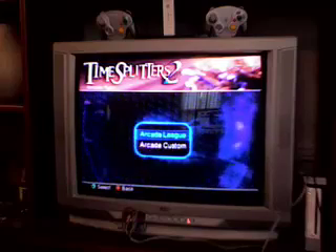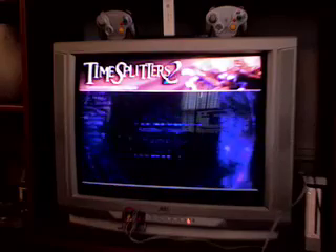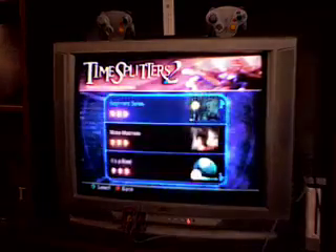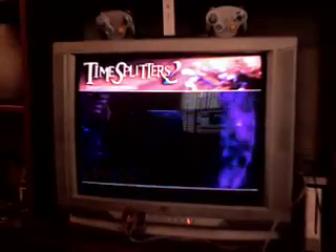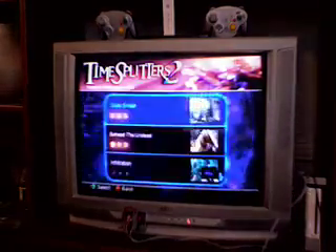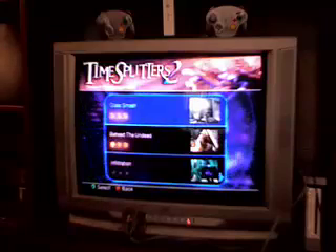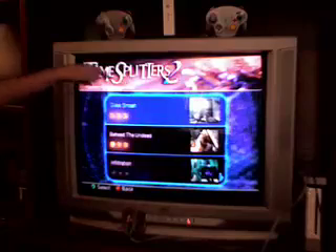In Arcade Mode, you can go to either Arcade League or Arcade Custom. Arcade Custom lets you make your own, but League is the most important part. You have three leagues: Amateur, Honorary, and Elite. Click on one and there's a mission pop-up where you can earn a gold, silver, copper, or elite medal. And then there's the Challenge Mode, which looks exactly the same. The only way to tell the difference are these tiny words on the top left-hand corner.